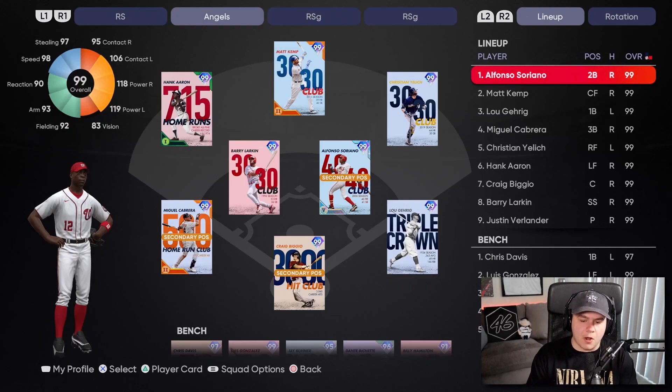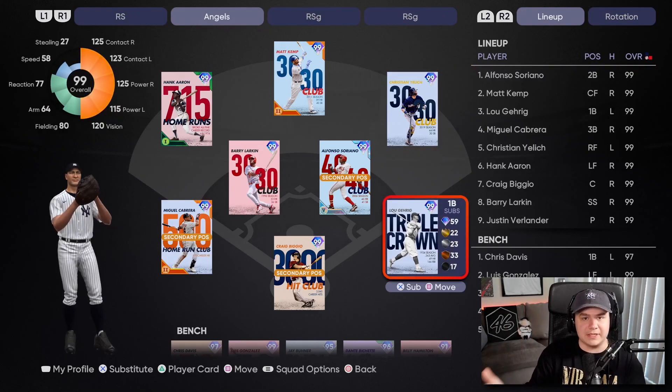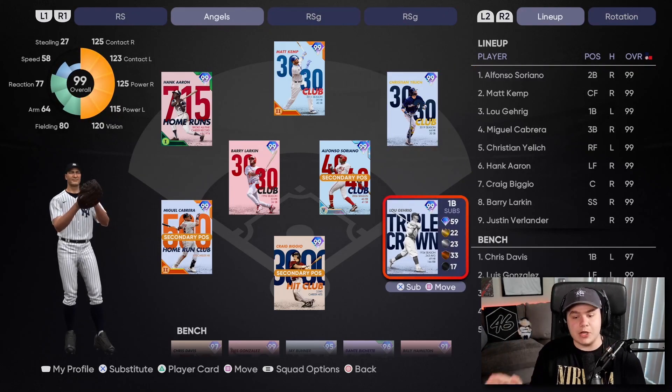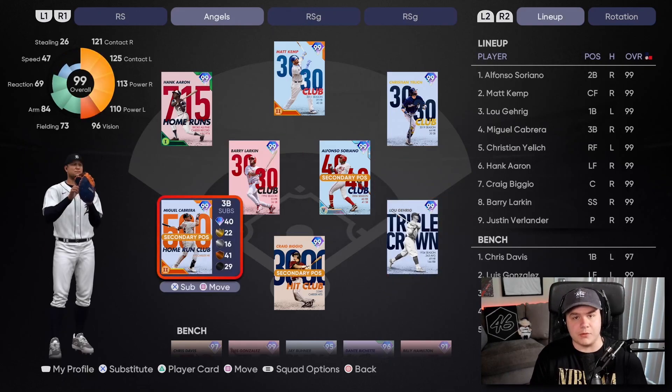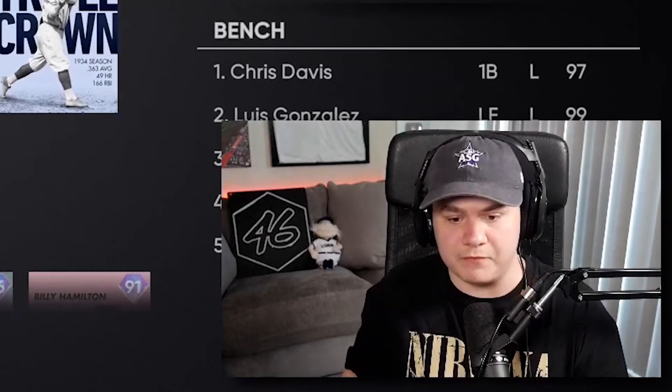I put together an all-milestone team build here in MLB The Show 21, headlined of course by 99 Lou Gehrig. We had to get him on this team. At the time you're watching this video, the eighth inning program has already been released and we have a milestone Willie Mays as well as a milestone Chris Sale. Obviously, can't get those guys at the time I'm recording this, so this is what we've got.